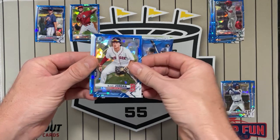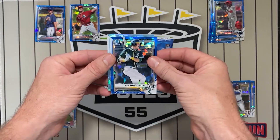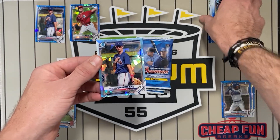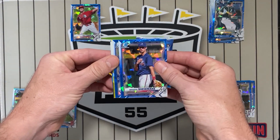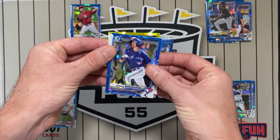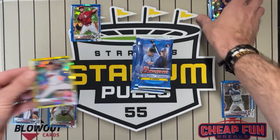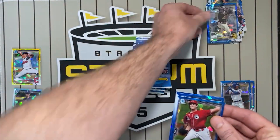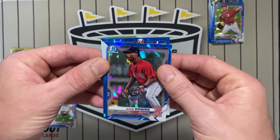Oh there we go, Blaze Jordan first! Set that over there and get it in a sleeve. And then a to-99 Shoemake — Brayden Shoemake. We'll start with the one with him on top. Abrams — is it a first? Not a first, and a pitcher unfortunately. It's giving a first auto here. We got Lodolo, Jeter Downs, looks like a pitcher throwing a splitter.